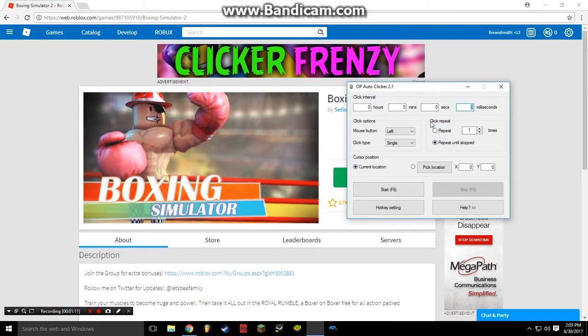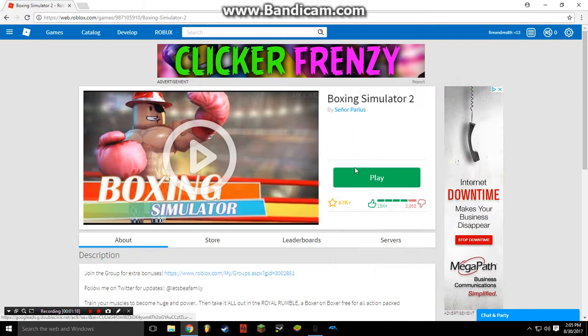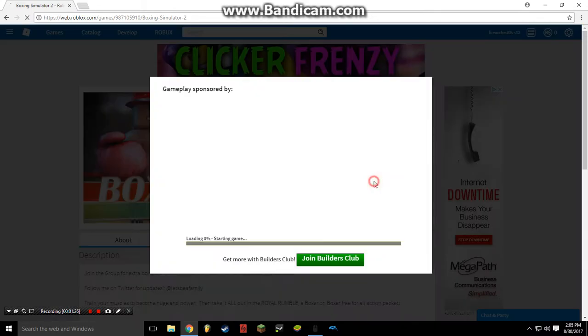You're gonna configure the milliseconds to one, then configure everything else, except for a couple of settings. Left click is what you want to use if you want to do the muscle glitch. It's not gonna give you a lot, but it'll do it so you won't have to click manually. Then click the play button.